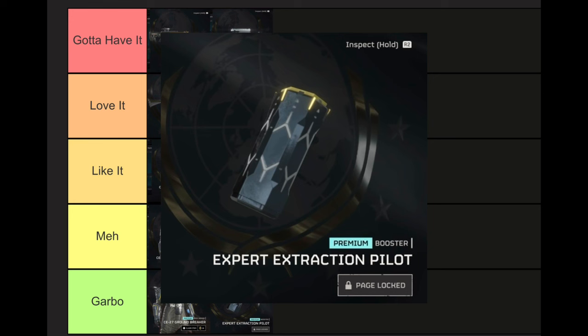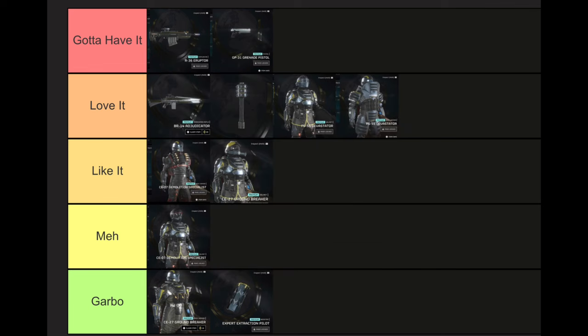For these reasons, the Expert Extraction Pilot Booster sits right alongside the legs of the Groundbreaker Armor here in the Garbo tier.